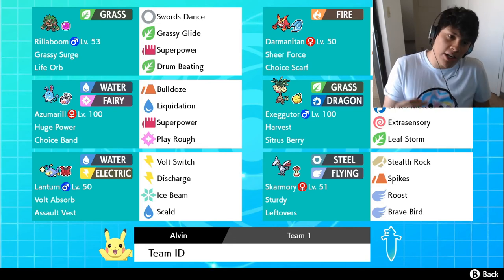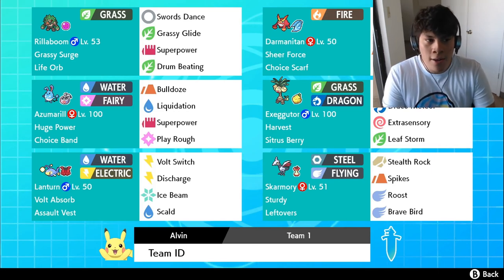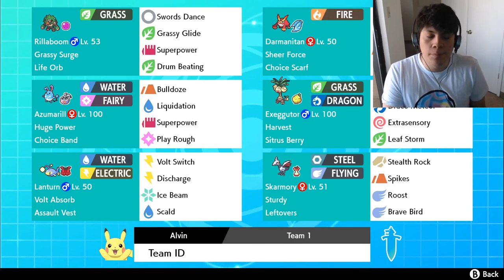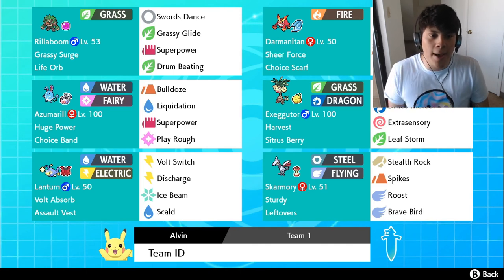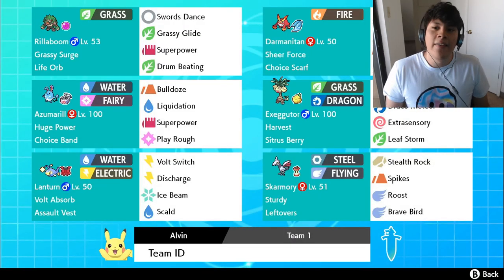Sometimes running two Grass-type attacks means I'll need to use Max Guard to burn a Dynamax turn, and then priority with Grassy Glide if something outspeeds me — we are Adamant nature, so Grassy Glide is the move we'll click most. Drum Beating is there because against Rocky Helmet Pokemon it doesn't make physical contact, saving Rillaboom health since it's already taking Life Orb recoil. Superpower is for coverage and when Dynamaxed turns into Max Knuckle, giving a plus-one Attack boost — sometimes getting us to plus-three with Rillaboom.